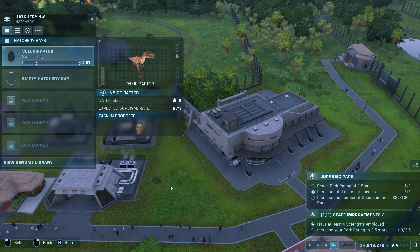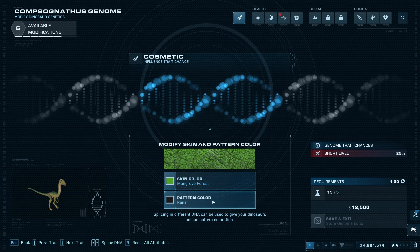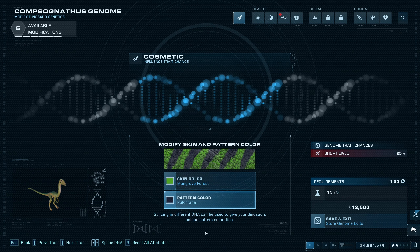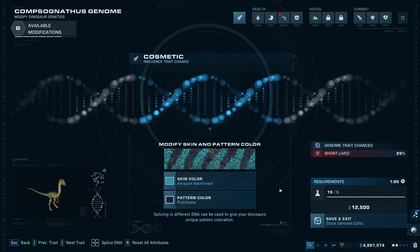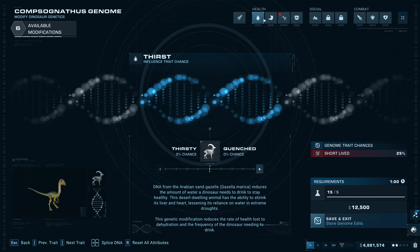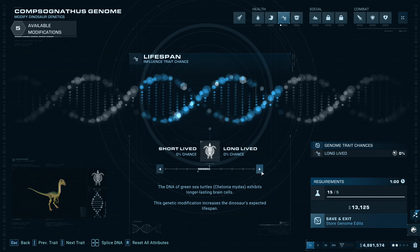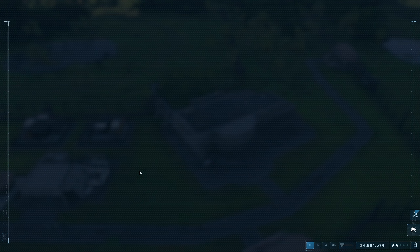Alright, I'm making some of them now. We should be able to release compies into the main enclosure. Let's see if we can do something else here - yeah, we can. Sure, whatever, it's fine by me. Skin color - amazon rainforest works for me. Short-lived, huh. Let's see if we can do anything for longevity - yeah, let's try to bump that up a little bit. Alright, save that and let's go ahead and get one of these going.